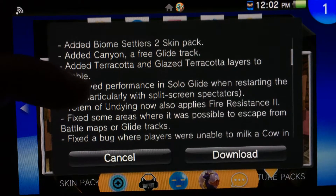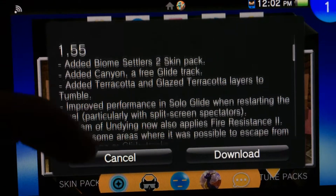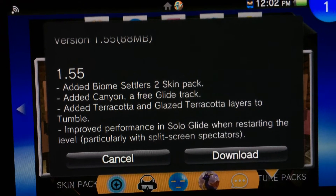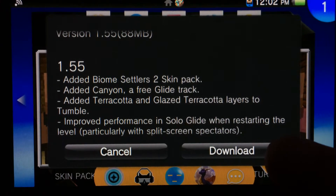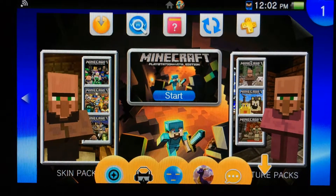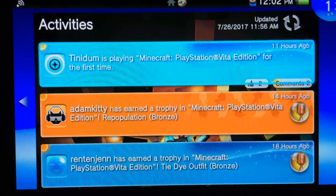Totem of undying now also applies fire resistance too. Fixed some areas where it is possible to escape from battle maps or glide tracks. We got a new skin pack, a new glide pack — a free glide pack, hey, that's pretty cool! Added terracotta and glazed terracotta layers to tumble — so sweet. They're still supporting tumble and battle, that's awesome. And they added free maps to glide — I think that's sweet, and I might actually do a video on that.